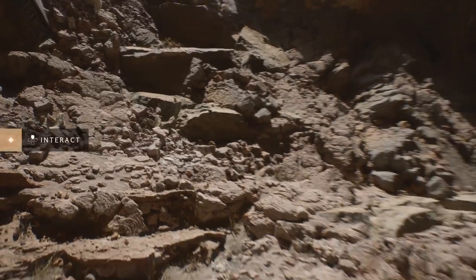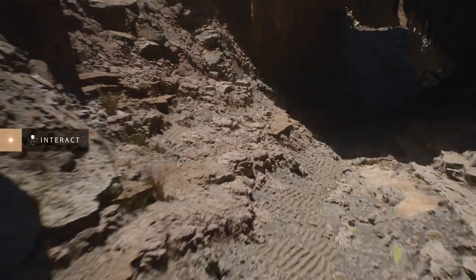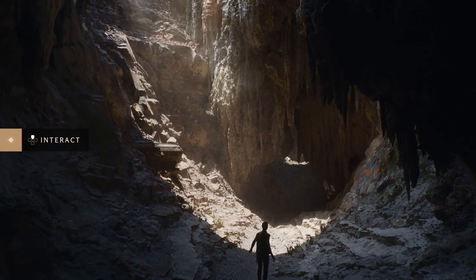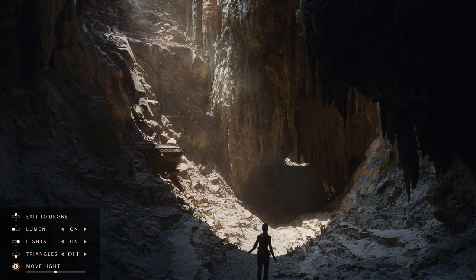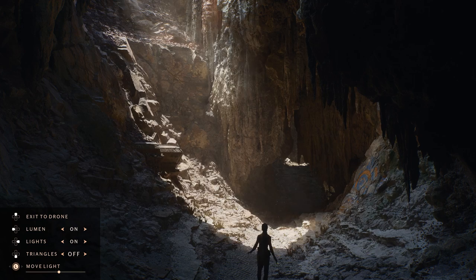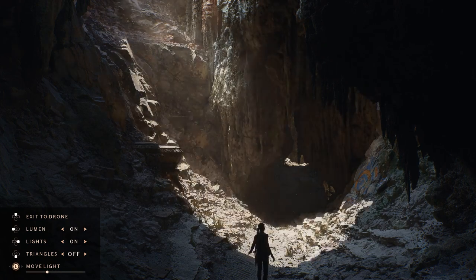Speaking of lighting, all of the lighting in this demo is completely dynamic. With the power of Lumen, that even includes multi-bounce global illumination. No light maps, no baking here. Without GI, all of that beautiful lighting is gone. With Lumen enabled, we can move the light and the bounce changes instantly.